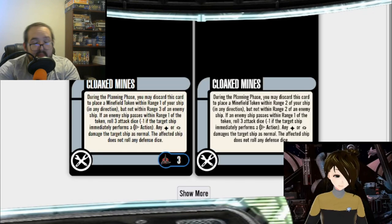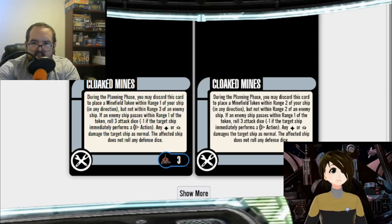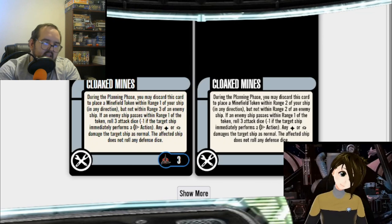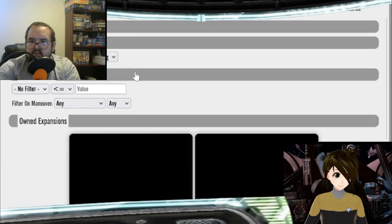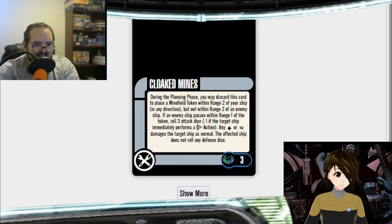There's a story about cloaked mines. I got to talk to Andrew Parks — he was the original designer of Attack Wing, he's since departed and moved on to other projects. He designed the starter set and many of the first waves of expansions. They had the mine token from the starter for antimatter mines, and WizKids came back to him and said they wanted another use for it. So he built cloaked mines.